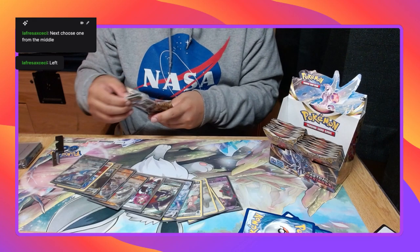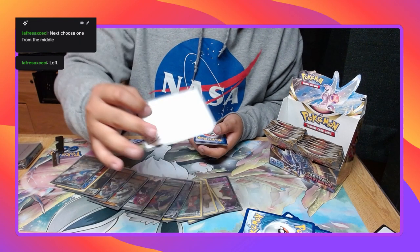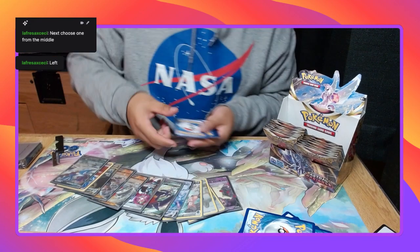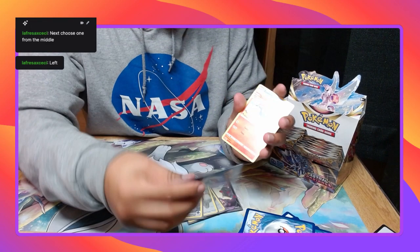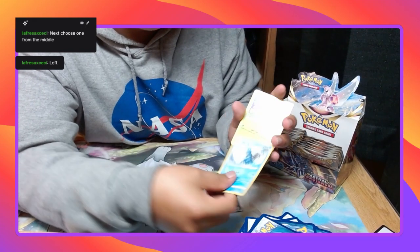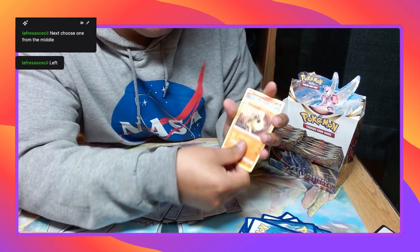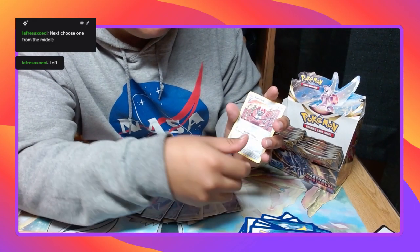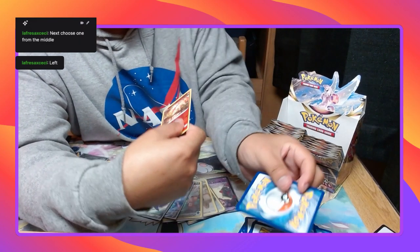Psychic Energy, Buliva, Zizou, Golduck, Petillo, Hippopotas, Cyndaquil — that's so cute — Pawniard, Rose Hollow, Ponyta, and Shaman, non-holo.